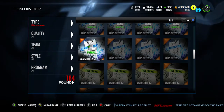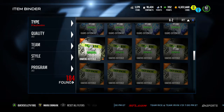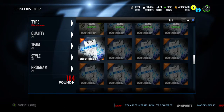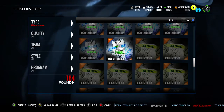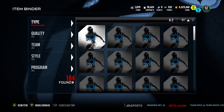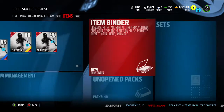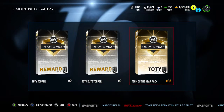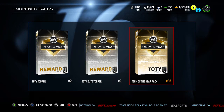I definitely want to get the 97 Cam Chancellor - that would be absolutely sick because he's the highest overall at 97. But this year's Team of the Year, I think, was not as good as last year's. I really think they could have done it better. Anyway, we've got 36 Team of the Year packs, two Team of the Year players in the topper, and four collectibles.